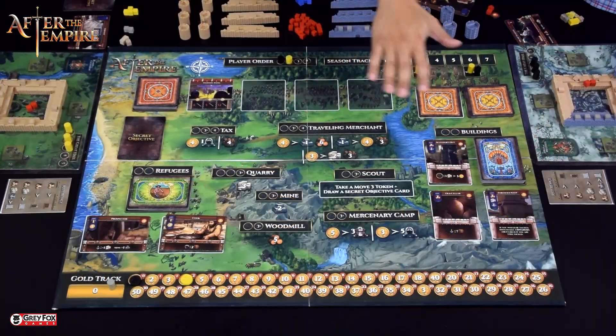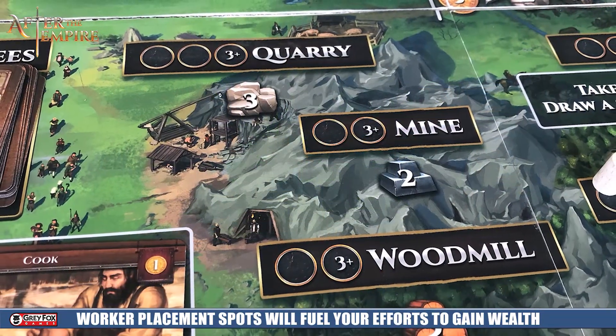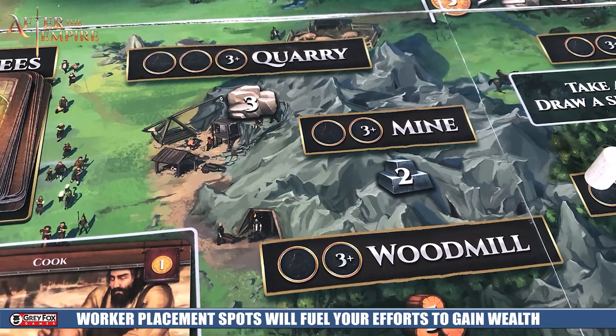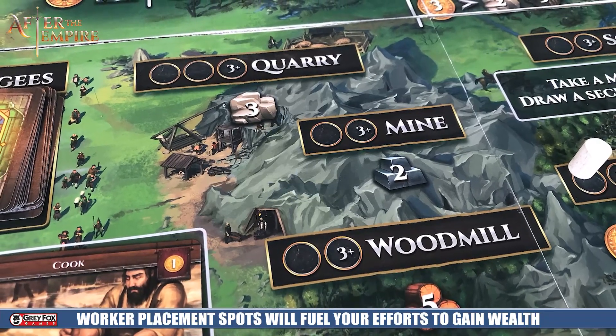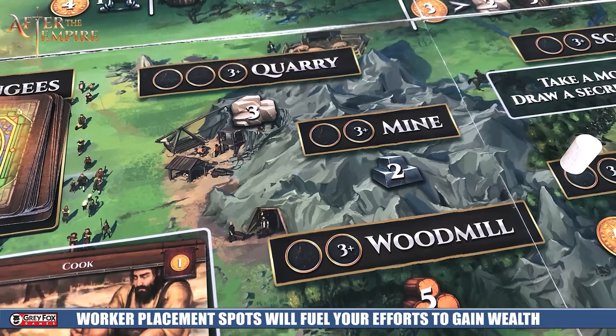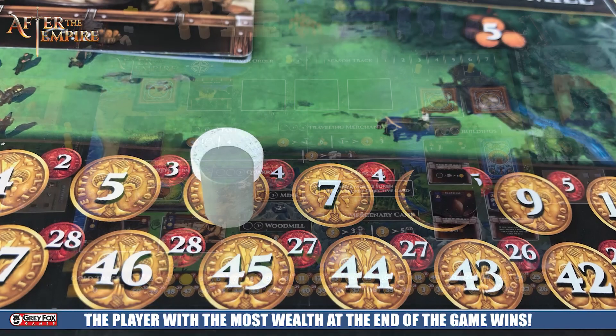In addition, there are nine other worker placement spots on the board itself. What are you trying to do in this game? At the end of seven rounds, you want to be the player that has the most wealth in your castle. In order to do so, you're going to have to be acquiring gold through the game. At the very bottom of this board you're going to see the gold track. It all revolves around the gold itself.